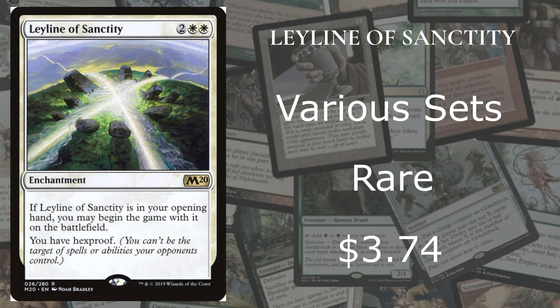And number 1 is actually 100% a personal choice — it is Leyline of Sanctity from various sets. It's a rare going for $3.74. This one is at number 1 because I personally love this card; it is absolutely the best to me. I 100% know that not a lot of people will agree with me — the blue one is just better objectively — but this one for me is personal. It basically says you have hexproof, so you can't be the target of spells or abilities your opponents control.